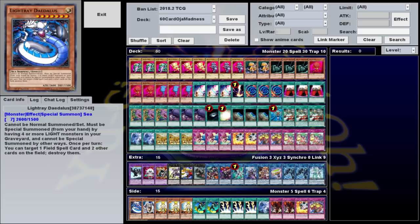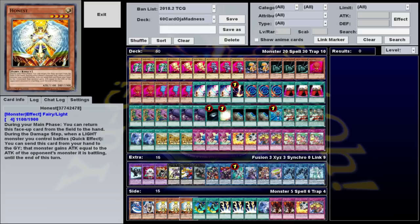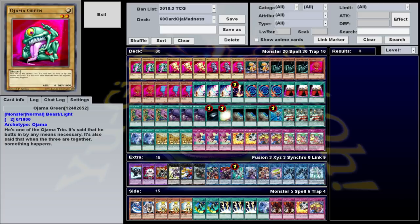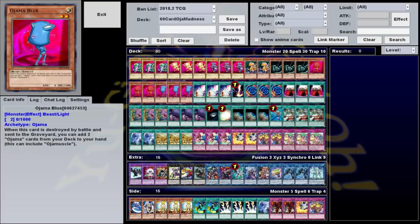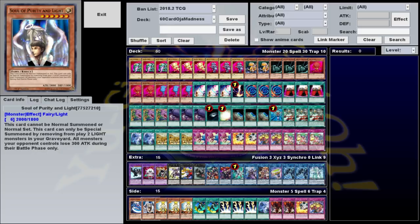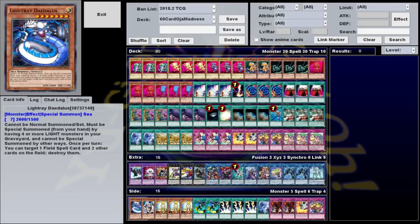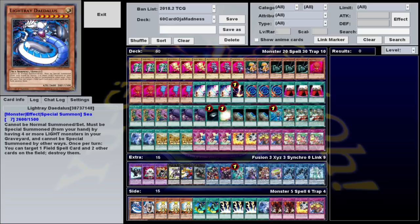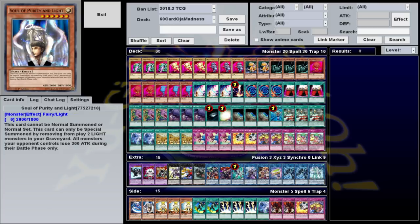All the Ojamas and their fusions are Light Attribute, which allows you to play Honest. We're just not main decking it because they have zero attack, so unless you have Ojama Country, you're going to be activating Honest just to crash your monsters. Likewise, because they're light monsters, you have access to things like Light Ray Daedalus and Soul of Purity and Light. Not sure if I'd actually side deck these, but they're good options — ways that you can help put on more damage after you've used the Ojama Delta Hurricane combo.